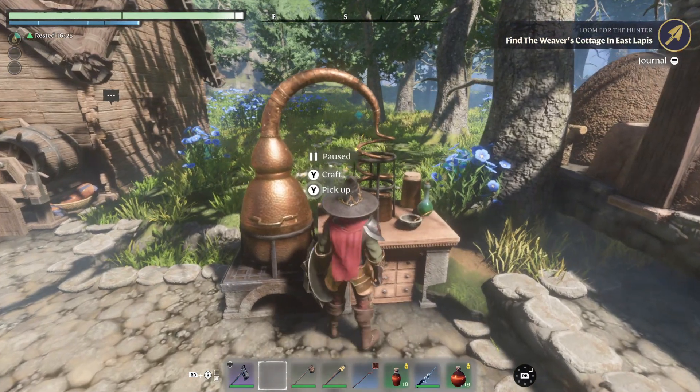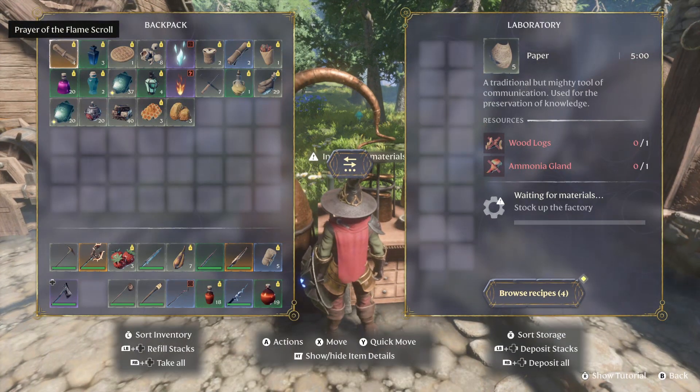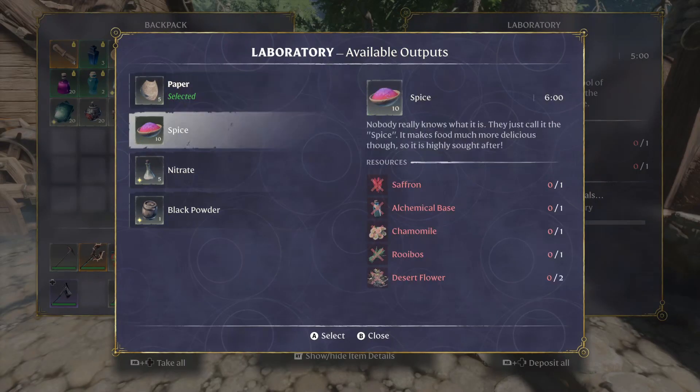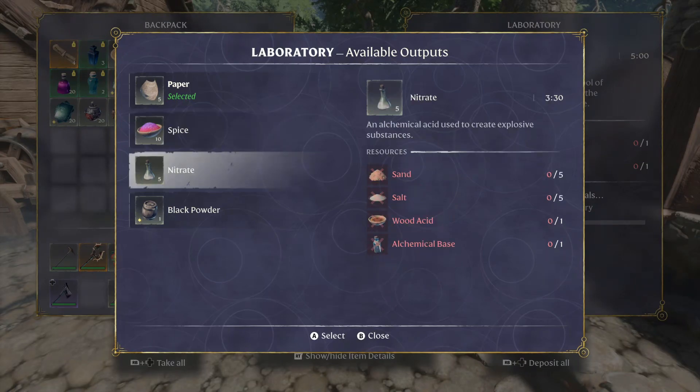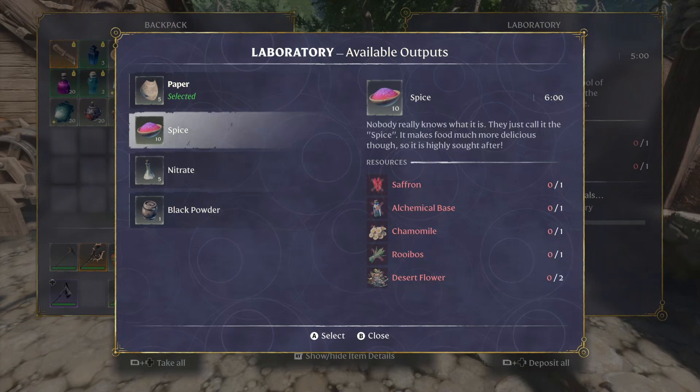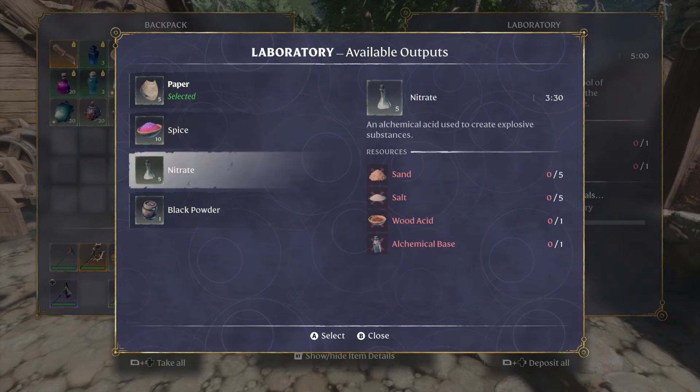Quest completed! Is it gonna unlock a bunch of stuff? No. Craft: wood logs and ammonia gland. We can make paper. Spice. Nitrate. Sulfur. I think I wanna make nitrate first.